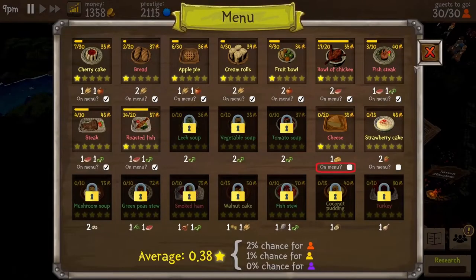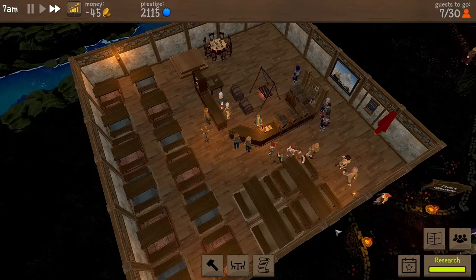In my other playthrough, I made the mistake that after I unlock this new recipe, I offer it on the menu right away. Unaware that every dish served consumed one piece of cheese, I end up not having enough for the wine tasting event. So I definitely should not repeat the same mistake.